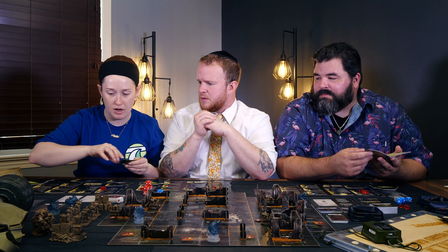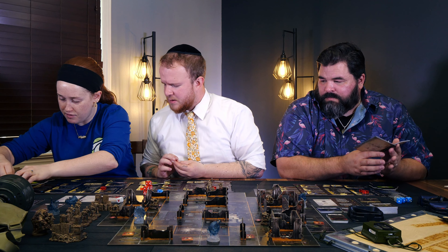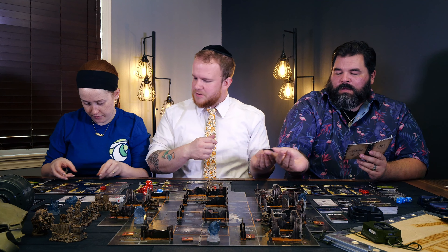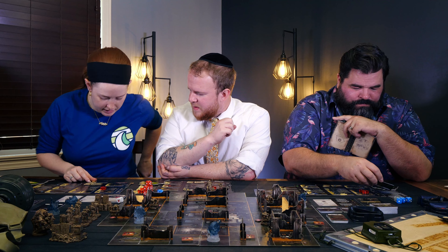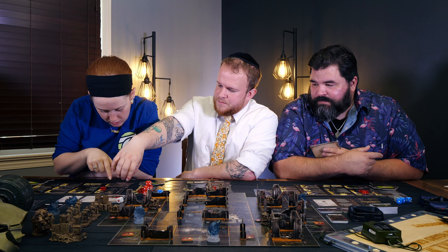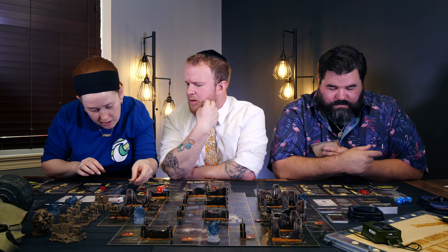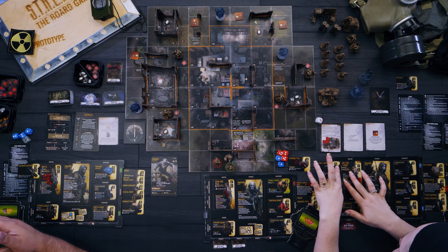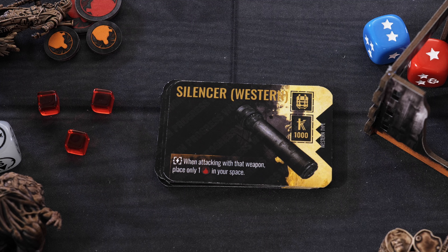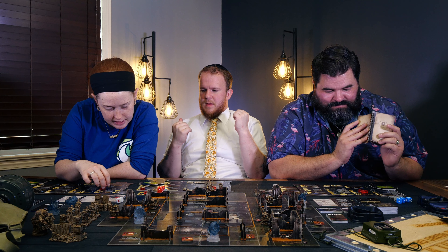Shira's gun has a single shot and a burst mode. The PSO1 scope adds a blue die to single shot or aimed shot. Blues are good — no chance of jamming and they can hit up to three. Looking at the Vera, it doesn't say jam anywhere — Shira's weapon cannot jam. All these other weapons say jam on them. Very good. Because when she does her burst, she rolls four red dice and can allocate hits however she wants to anything in range.